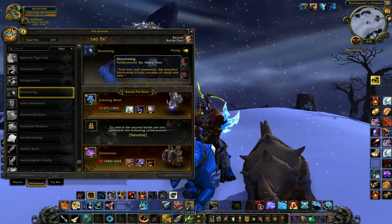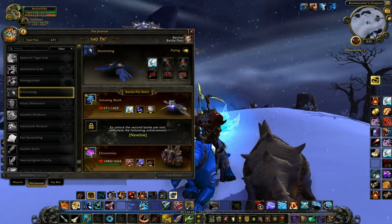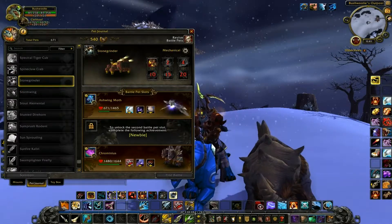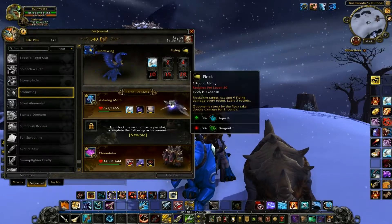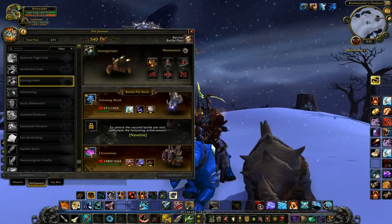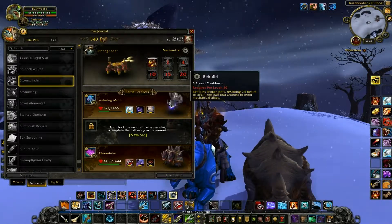Stormwing — so many pets. This is going to be probably like 500 pets or something. We've seen this one before over Spilted — just basic bird abilities. And then we've seen this guy before; he drops in Talador. His abilities are Screeching Gears, Woodchipper, Thunderbolt, Supercharge, Cleanup, and Rebuild.